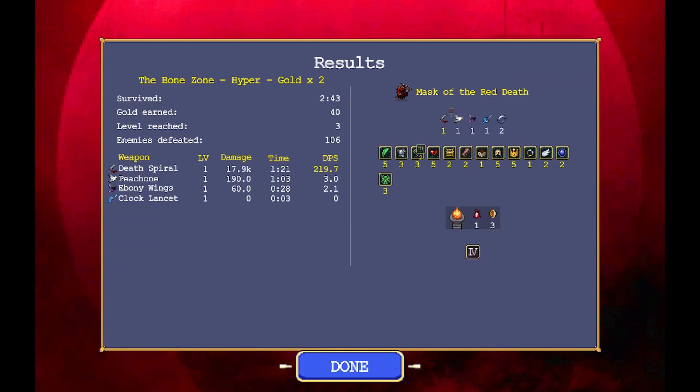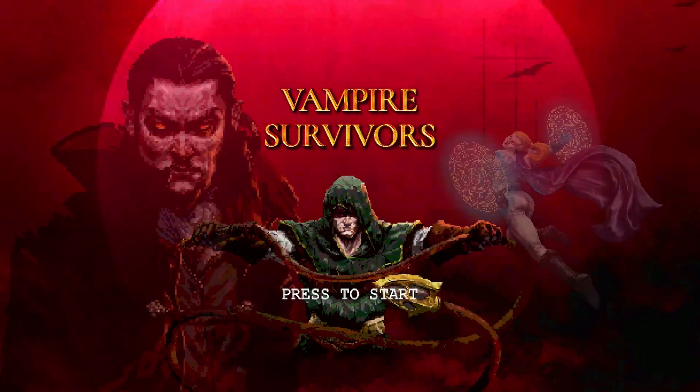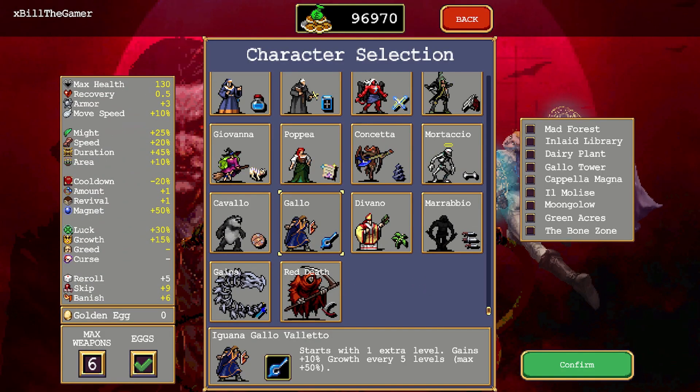I thought you had to purchase Gains because the characters you unlock you have to purchase them with gold in order to use them, but for some reason upon returning to the main menu Gains was already unlocked for me and playable straight away without me needing to spend gold. Gains is a very very good character if you're doing something that requires a lot of levels, and that is how you unlock Gains in Vampire Survivors.